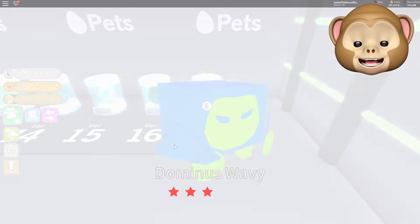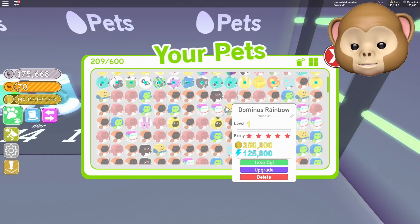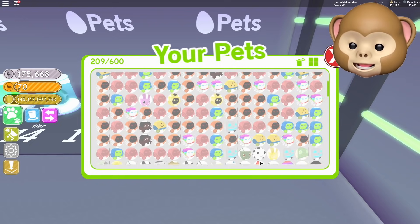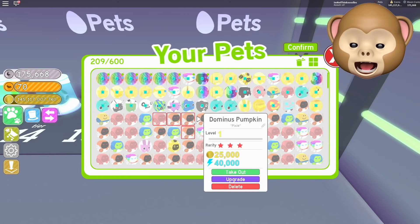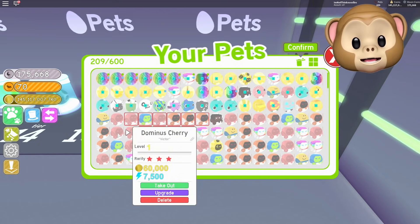I did not get anything beyond a Dominus Rainbow. I don't know if we got any rainbows... wait, no — we already had him. So you're telling me I didn't get a single rainbow? Come on! We need something good — I'm not leaving until I get something good.